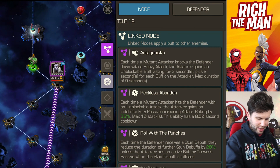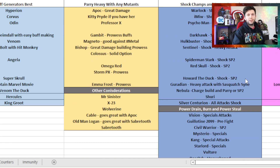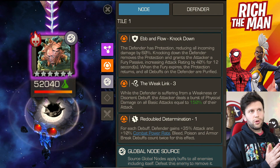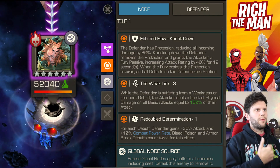For the mutant path, anything that uses a parry-heavy method works great. Champions that build to strong special attacks with Prowess can give exponential damage. Top picks include Apocalypse, Kitty Pryde, Professor X, Gambit, and Magneto — great if the champion is hashtag metal. Any mutant is really fine, but the key point is that with Prowess as part of the mutant class mechanic, you get big damage. The boss of 2.1 is Immortal Abomination.